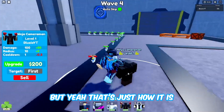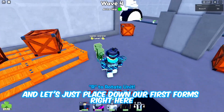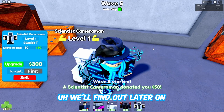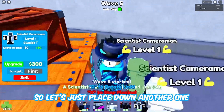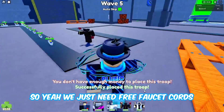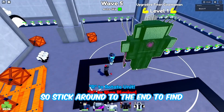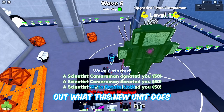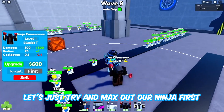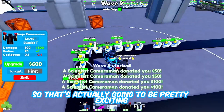Let's upgrade our ninja real quick and place down our first farms. Should I upgrade them or place down multiple? Let's just keep placing down scientists until we have the max of them. We just need free faucet coins and then I'll showcase the new unit - it looks pretty insane. Stick around to the end. Let's place down our last farm and try to max out our ninja first.